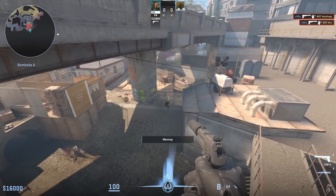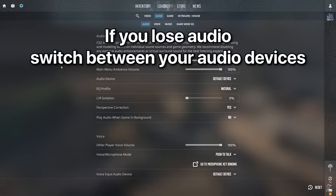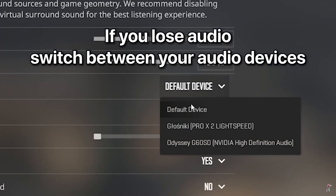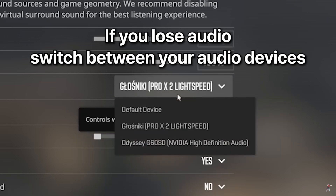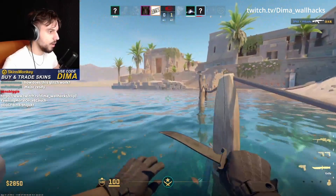After each teleport, you need to reset the bug. I'll show the reset command on screen and it's in the description too. Sometimes your sound can stop working after the teleport. If that happens, just go to settings and change your audio output, or restart the game to fix it.